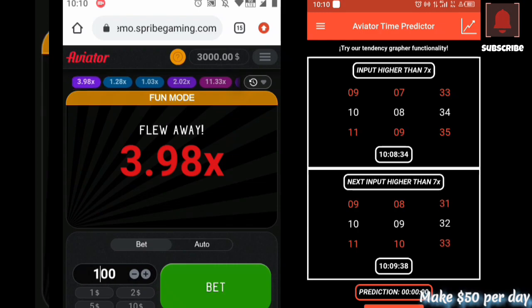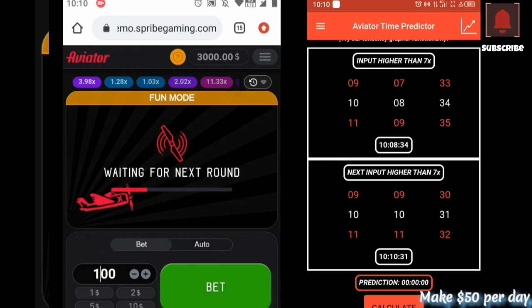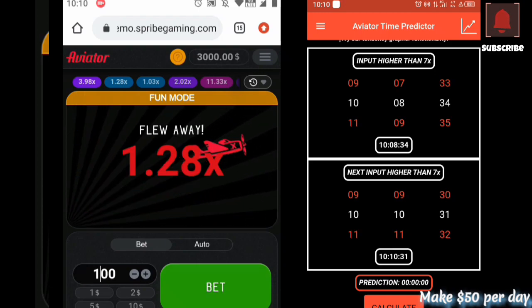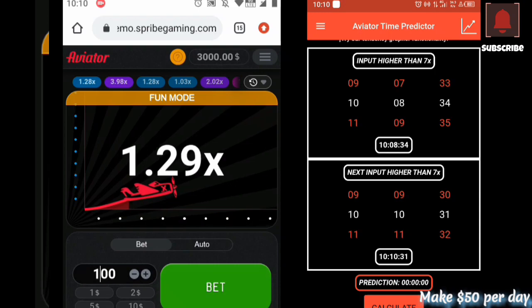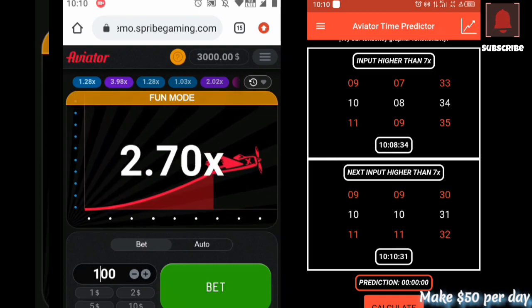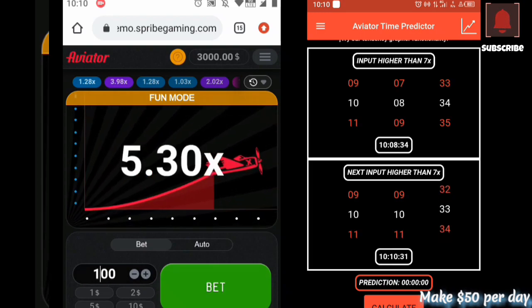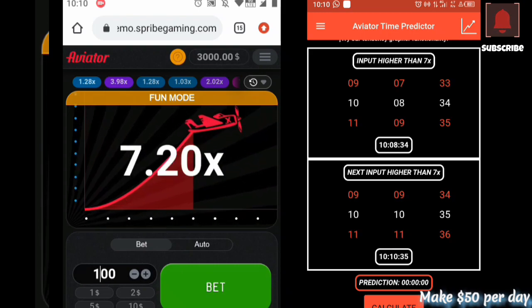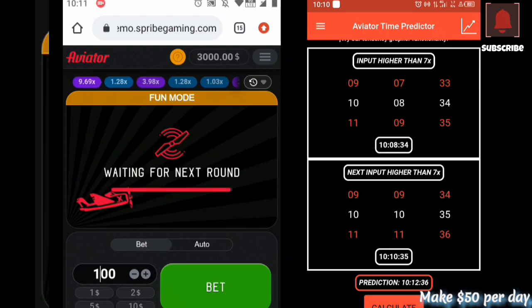It's not reaching 7. We can set 9 past — now it's going to 10 past, which means we must wait and set the next one. Let's see if we have something by 10 past. This app needs someone who is very patient and knows what they are doing. Okay, it's going 2, 3, 4, 5 — I think this one is gonna reach 7. It's 30 past on this side and 35 seconds. Now we have to set 10 past 10 and 35 seconds, then press calculate.